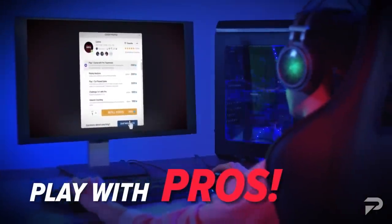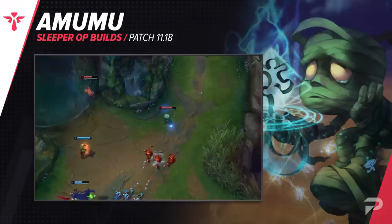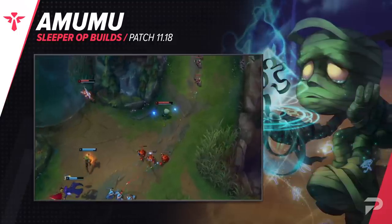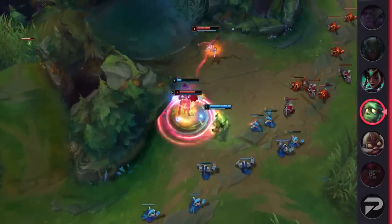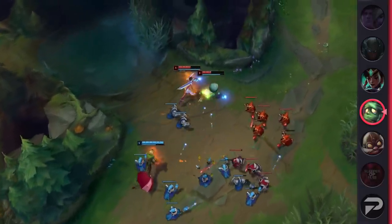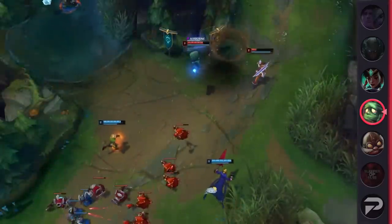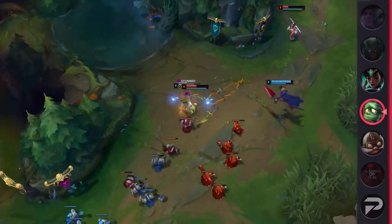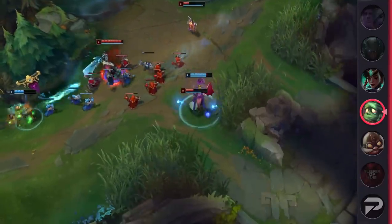Our next entry is Amumu Support. Honestly, with how OP this has been, I'm surprised that we have to include it in this video. It's caught on over in high elo Korea, but globally, most people are just abusing the Amumu changes in the jungle. But as a support, he's even more insane. The change that has given him two charges of Bandage Toss has made him the best kill lane support in the game at the very moment. Once you hit 6, your Q-R-Q combo gives you insane lockdown. And if your lane partner has any CC of their own to layer onto it, it's just death with little to no counterplay.